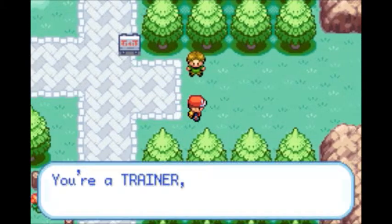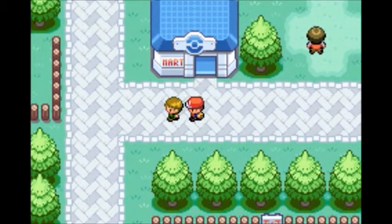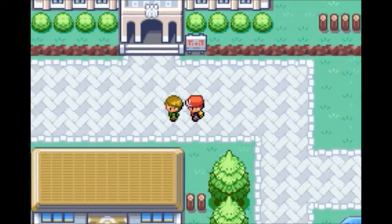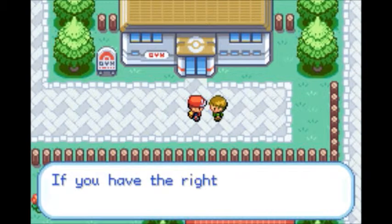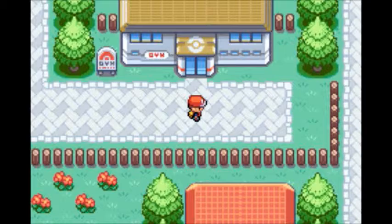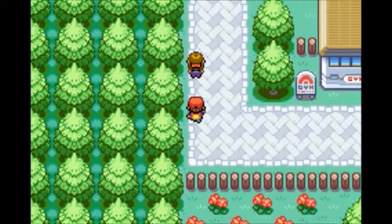An NPC tells us Brock is looking for new challengers and follows us to the gym, and won't let us leave the city until we've actually battled and defeated Brock the gym leader. In the original Red and Blue games, I think the guy would actually walk through the fence when he was done talking. A nearby NPC mentions that Clefairy came from the moon — they appeared after moonstones fell on Mount Moon.